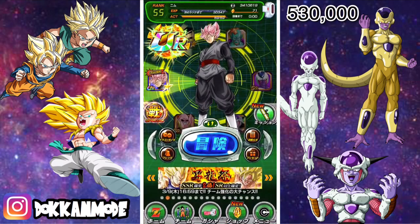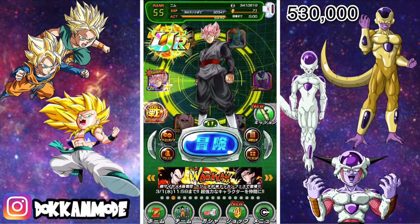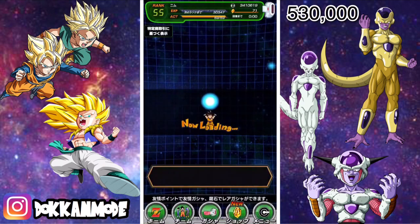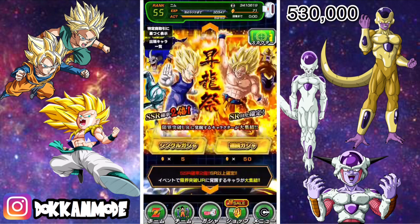Ben and I pulled the sneakiest crap of 2017. They leaked the Super Saiyan 2 LR Gohan and this banner — they didn't announce Gohan at all. They just released this banner out of nowhere. It turns out that LR Gohan is in this banner, but he has a pull rate of 0.09%.